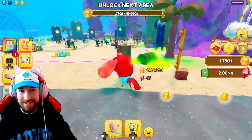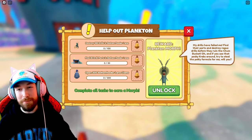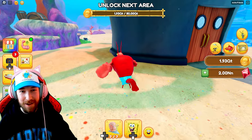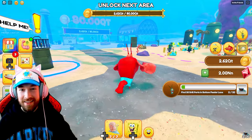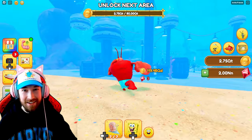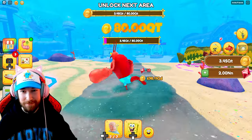Bottom feeder lane, 19. More drills, more piles. We're going to have to do this in another video. Reward: Plankton morph — that'll be so interesting to play as Plankton. How big is he? How am I going to play as a character that's so small? Find 30 drill parts in bottom feeder lane. And the next area — ooh, Crusty Crab with a super goober clam. I'm so hyped to proceed onto this. We got crabby land over there. Oh my god, this is going to be so awesome. But we'll have to check that out in a separate video.